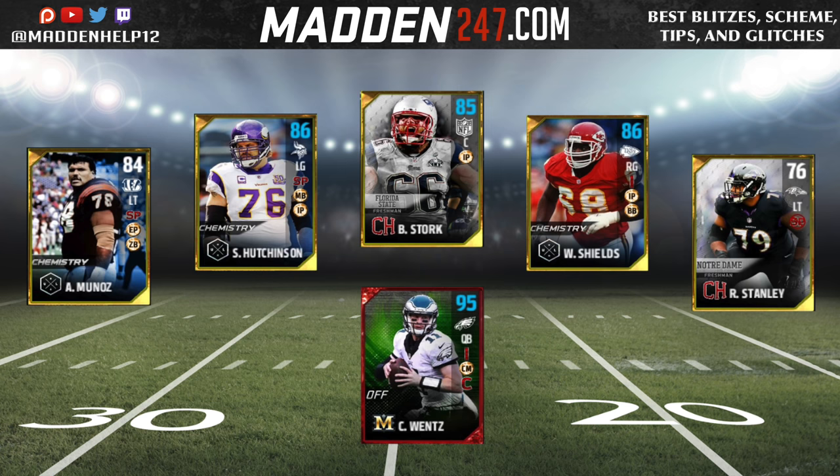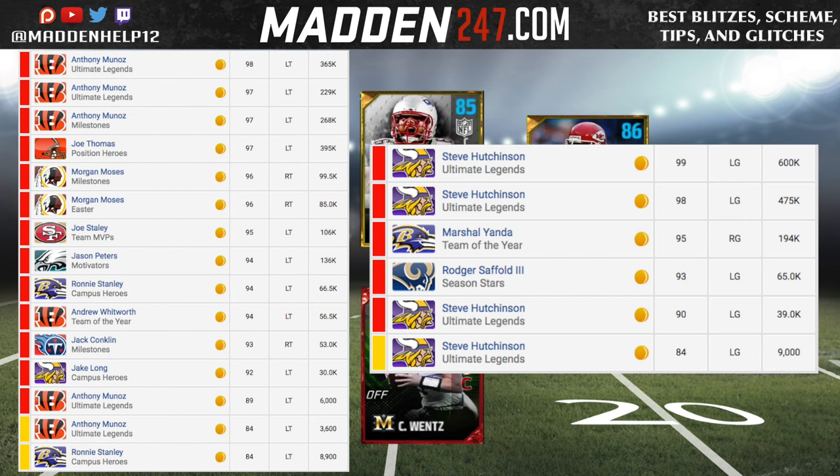I'm hoping they release more legends with secure pass blocker. If not, I'm going to pony up a little bit of coins. Here are all the players right now that have secure pass blocker. If no one else gets it, I'm probably going to get Jake Long and Jack Coughlin since they are the next cheapest that I don't have. I can't use two Anthony Munozes, but these are the guys that you want to get on your team. It helps out so much in the passing game.